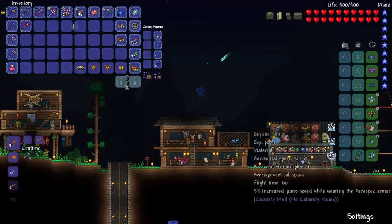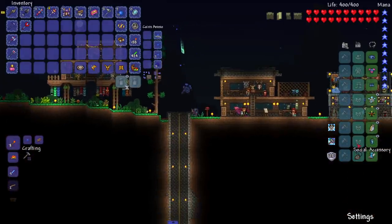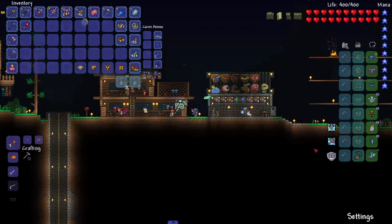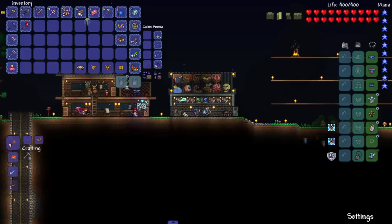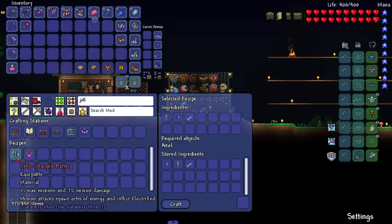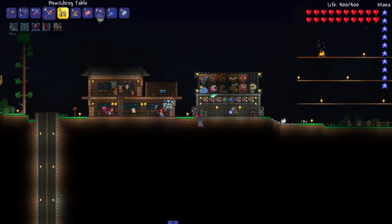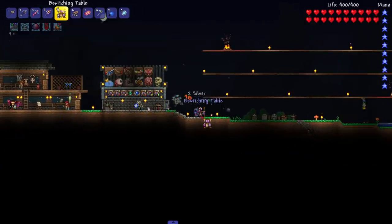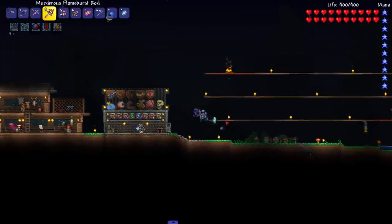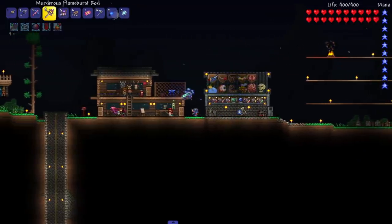Speaking of wings — I swear I had the Wing Slot mod installed, which adds a separate slot for wings giving an extra accessory slot. Apparently I don't have it, so I'm gonna install that so we can have a dash or something. We should also upgrade the Voltaic Jelly — Charged Battery gives one minion and 7% more damage. We only have five minions though, which is one less than the B set, but we do get a miniature Slime God.